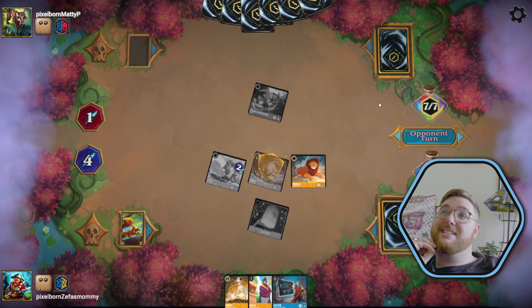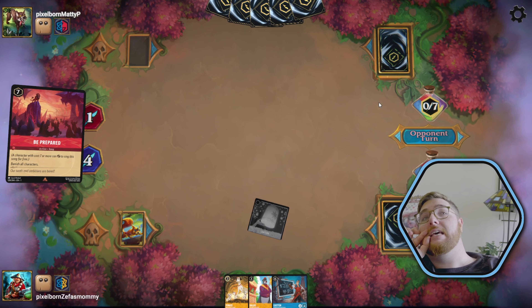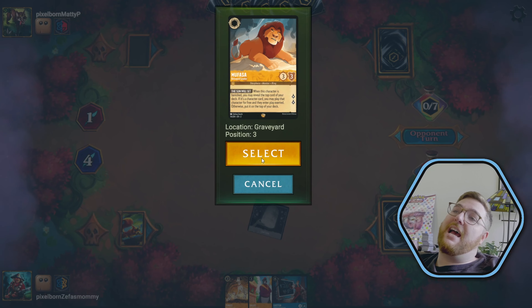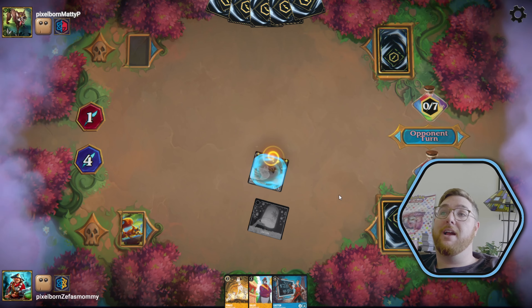They ink Fishbone Quill and then we expect to see Be Prepared. There it is. But guess what? Mufasa lives! Mufasa gets us Cloud Kicker, played to the battlefield, who can quest for three next turn all by himself.